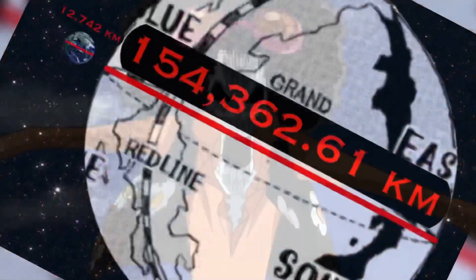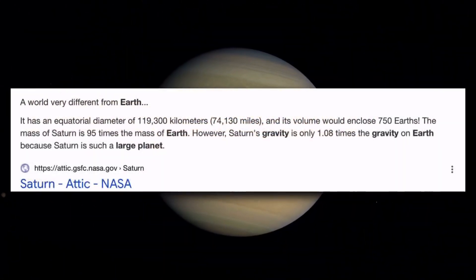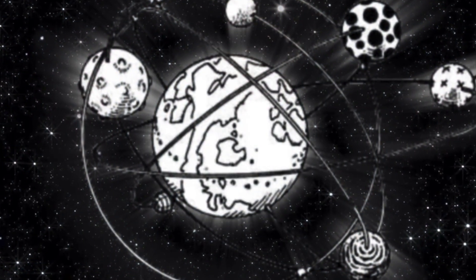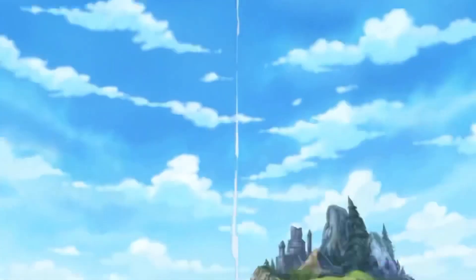Are you starting to see why calculating a planet's gravity is best left alone unless it is explicitly stated? Also, just because a planet is larger does not mean it has a stronger surface gravity. That said, this still leaves us with an issue: if we are to assume that the One Piece planet has normal Earth's gravity, then how did this happen?